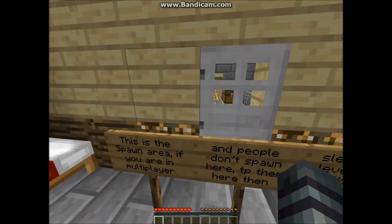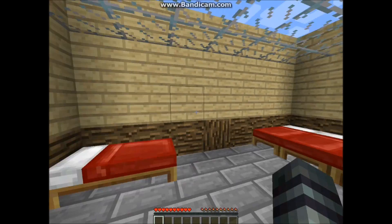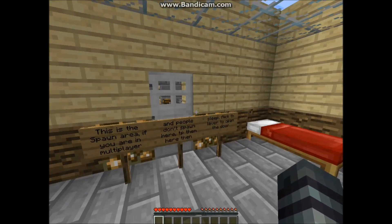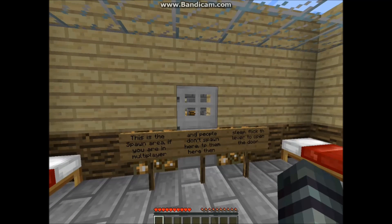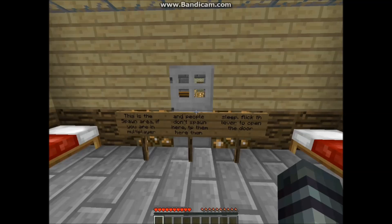Let me just give you a basic rundown of the map. Your dad has been captured by chickens and you have to do these challenges to save him. That's pretty much the story. The spawner — if you're in multiplayer and people don't spawn here, TP them here.